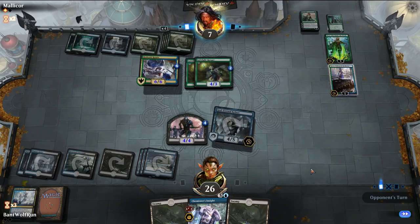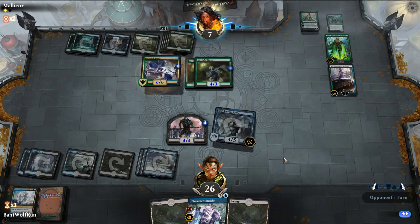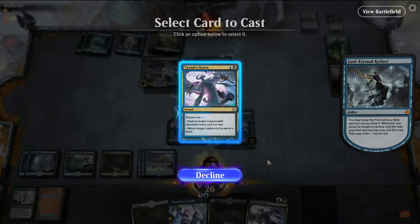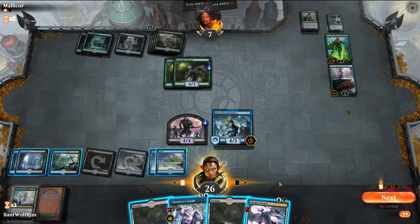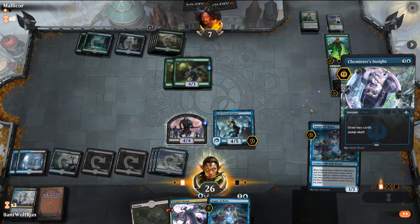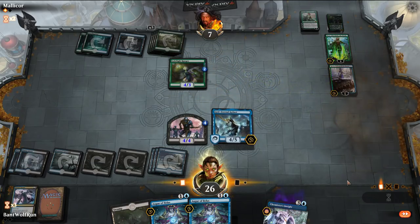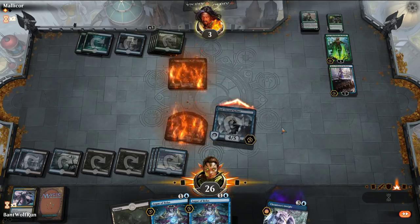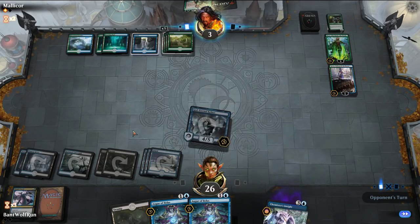Vivien too — I think we fell a little too far behind here. Let's reveal this and use Kefnet to copy — destroy the Hydroid Krasis. Chemister's Insight, then destroy one of these. Opponent forces a block. Now they'll play Vivien, they're going to bring Kefnet down, but we can bounce it back to our hand with Incite.